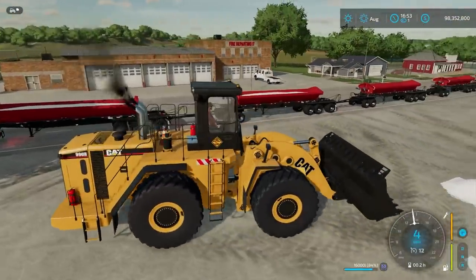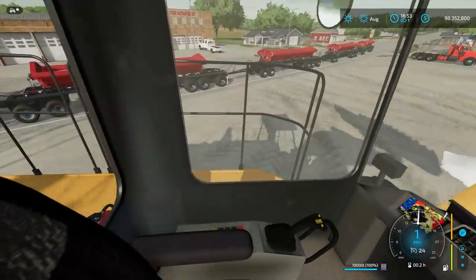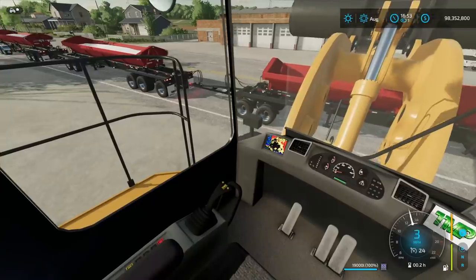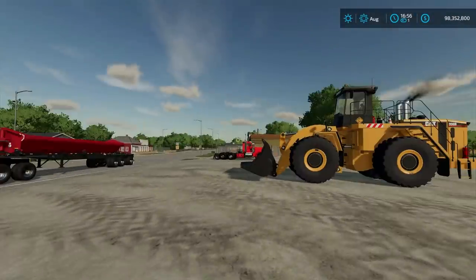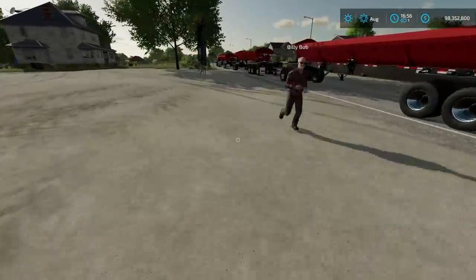We're using the salt just for a test, but we could actually use it for salting the city roads in the winter too. There we are — all five trailers loaded. The wheel loader was really handy. Billy Bob, we'll test the Mack out first since it's the lowest horsepower — Peterbilt is sitting at 600 and the Western Star is somewhere around 600 too.